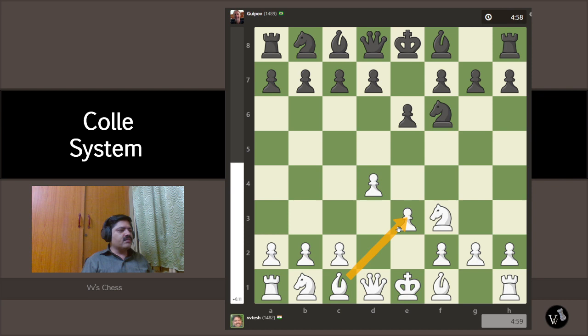The problem with the e3 move, as most people say, is that it blocks the bishop — you're locking your own bishop. Even worse, putting the knight on d2 further blocks it. That's usually the complaint against the Colle system, but we'll see how we beautifully unlock the bishop as we go.